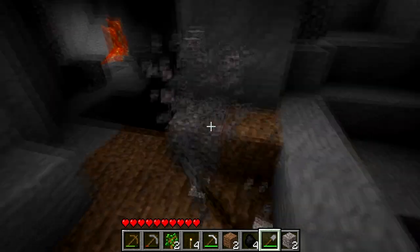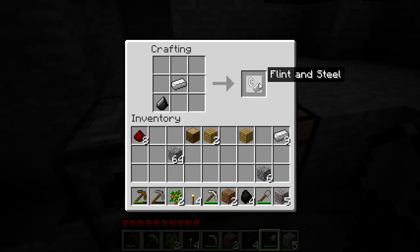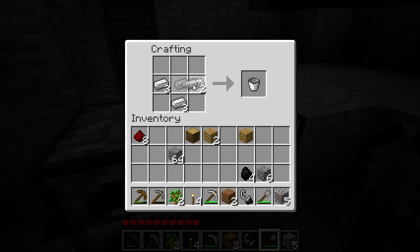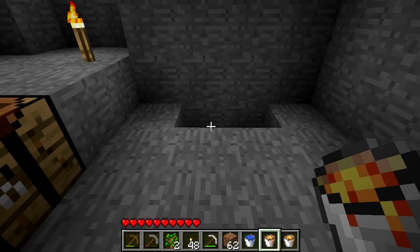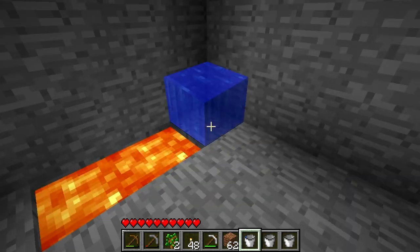Dig some gravel to get flint, make flint and steel, create buckets — as many as possible. Go find lava and water, build a portal by turning lava into obsidian.